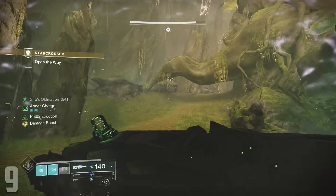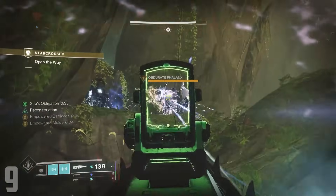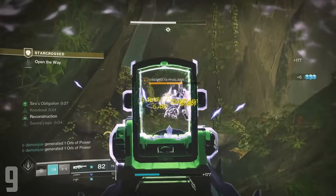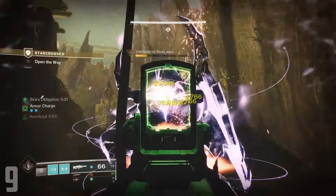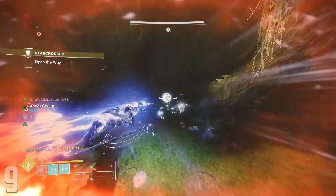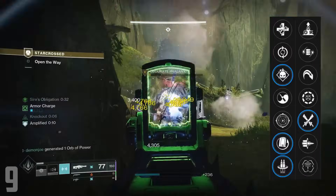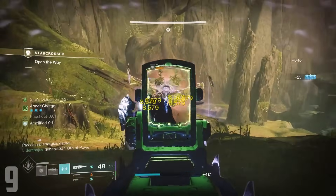Song of Ir Yut — another weapon I feel extremely strong about, this is the ideal machine gun that tops all machine guns in my opinion. It drops from the Crota's End raid and comes with some of the best perks and archetype you could ask for, plus an origin trait that grants weapon explosions on kills as long as you melee kill an enemy first. Song of Ir Yut comes with Demolitionist, Rewind Rounds, and Reconstruction in the first column, with Sword Logic in the second. Plus, you're shooting your gun out of the skull of a Hive soldier, which is just so badass.